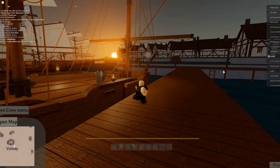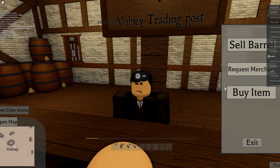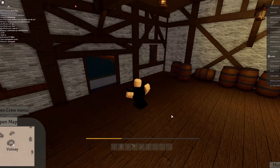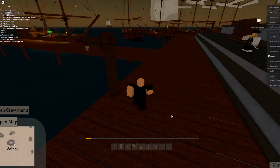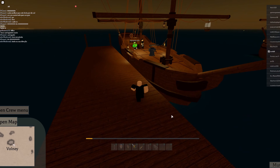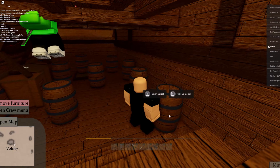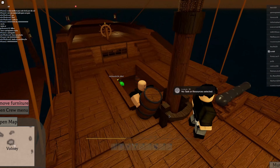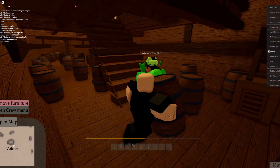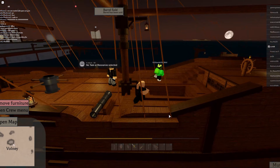Now you jump off and go straight to the Central Trading Company guy, hold F on them, and click 'Request Merchant' so he spawns at your ship again. Run back, get on your ship, hold F to pick up a barrel, look up to the sky and hold F to sell it. Do this for every barrel you have in your ship, and once you're done you'll have your money.